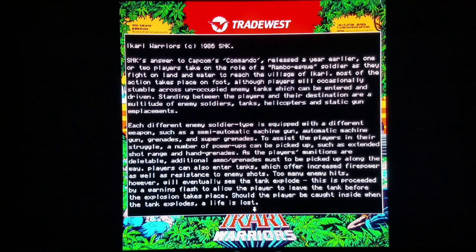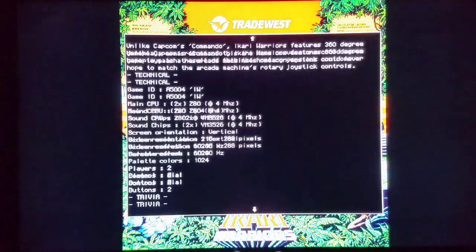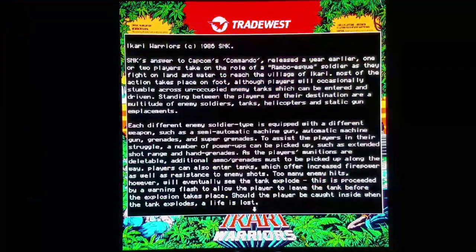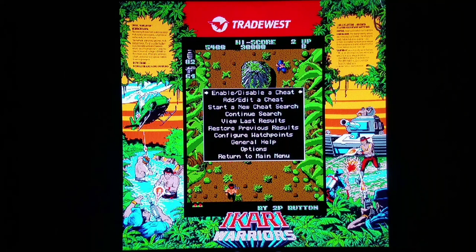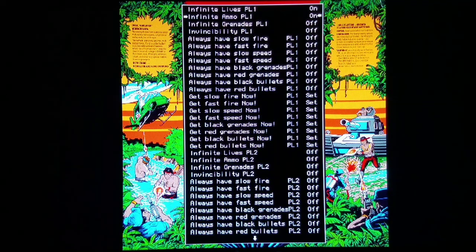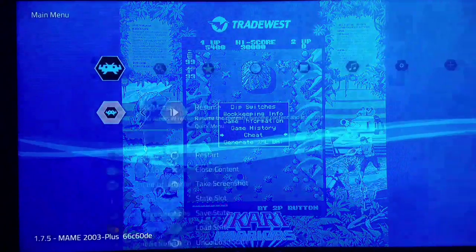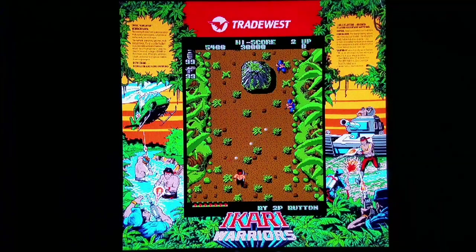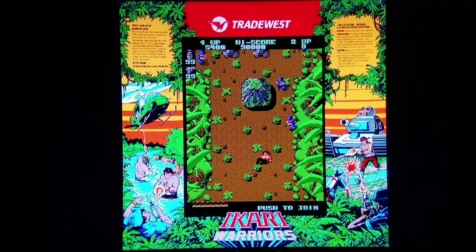Ikari Warriors 1986 SNK - SNK's answer to Capcom's Commando, released a year earlier. One or two players take on the role of a Rambo-esque soldier as they fight on land and water to reach the village of Ikari. Very very cool stuff. And if you scroll down, typically you'd have technical details, trivia, tips and tricks, series ports and so on. I'm going to enable a couple cheats - infinity lives, ammo and grenades - and then resume. Now we have infinity lives so I can keep dying and reviving Highlander style.